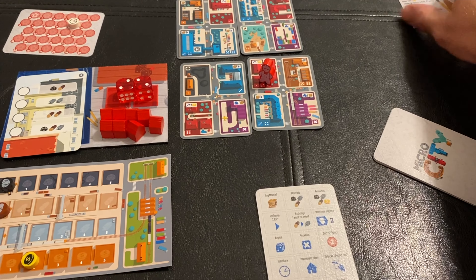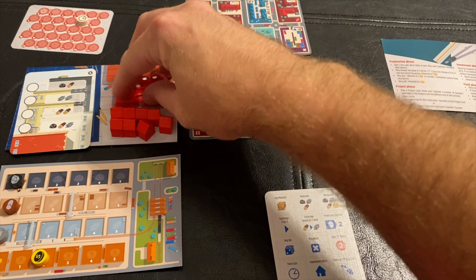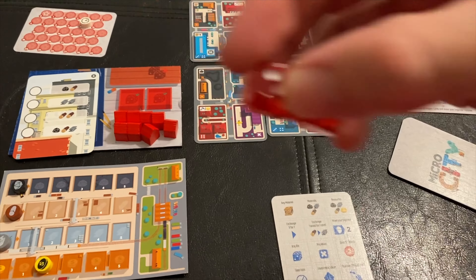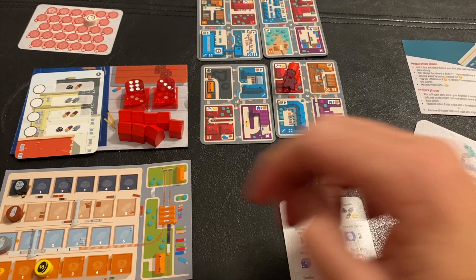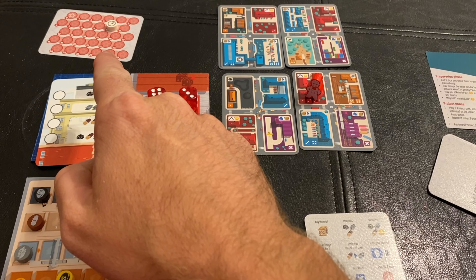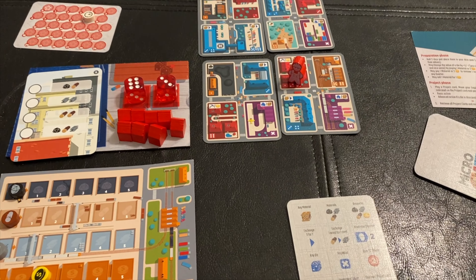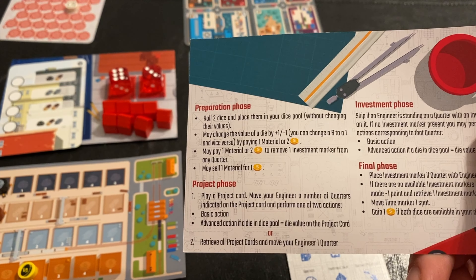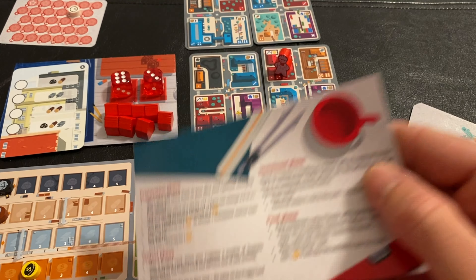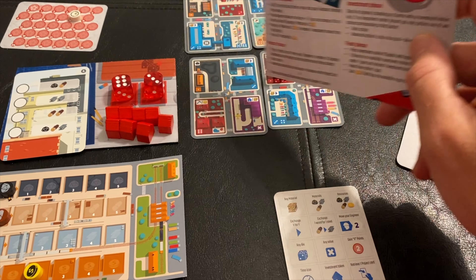Let's walk through those phases quickly. The preparation phase allows you to do some manipulation with the dice. You roll the two dice — here we have a six and a three. What we're trying to do is build this building before the timer ends or before all the investment tokens are taken up. To do that, you can manipulate the dice a little bit: you can re-roll, change the die value by spending goods, or pay a material to remove an investment marker from any area.